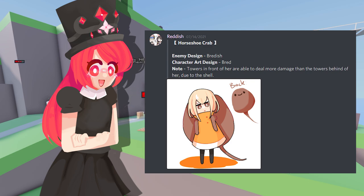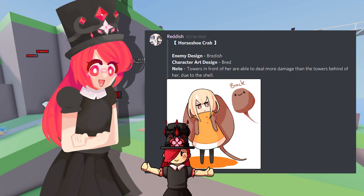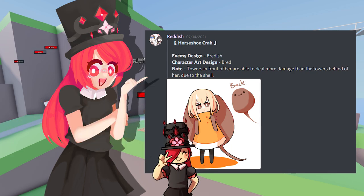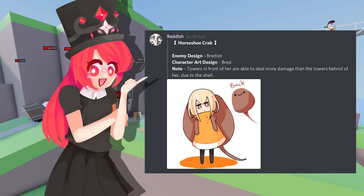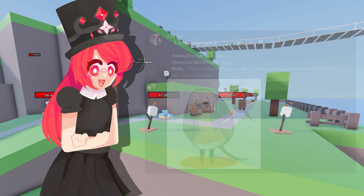I just love horseshoe crabs — they're those animals that you probably don't know exist, but when you find out they do exist, you're gonna love them. Fascinating creatures. This design is definitely cool. I'm not sure how the passive is gonna be coded, but that's always a fun challenge. I can totally see this being in the game — really cute, really fun.